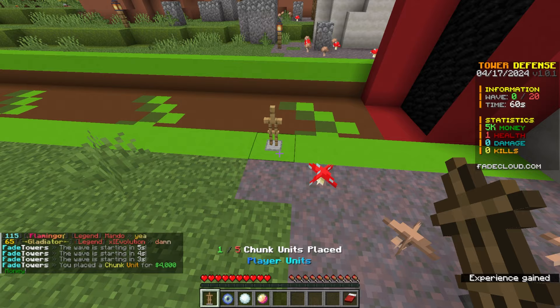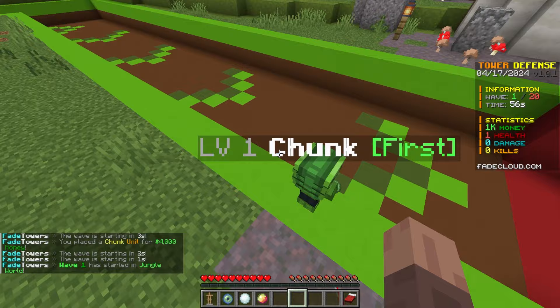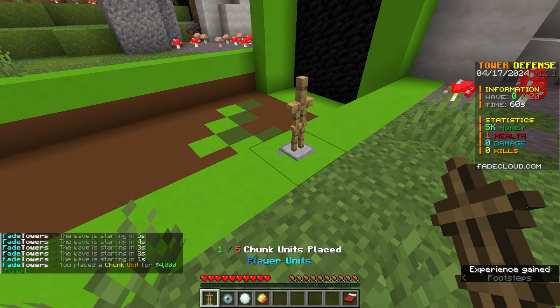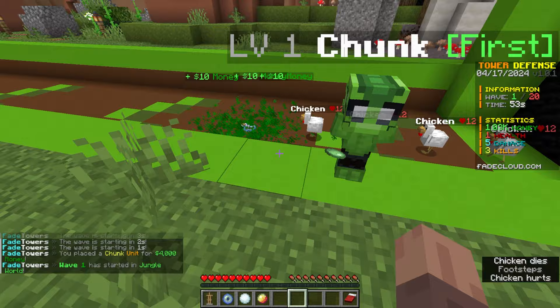I'm going to throw down the chunk unit to start. This will make a poison on the ground. Let's throw down the chunk unit and he should start throwing down poison. There we go — as you can see, he is killing these chickens. That is pretty decent, although I don't know if I will survive another round.